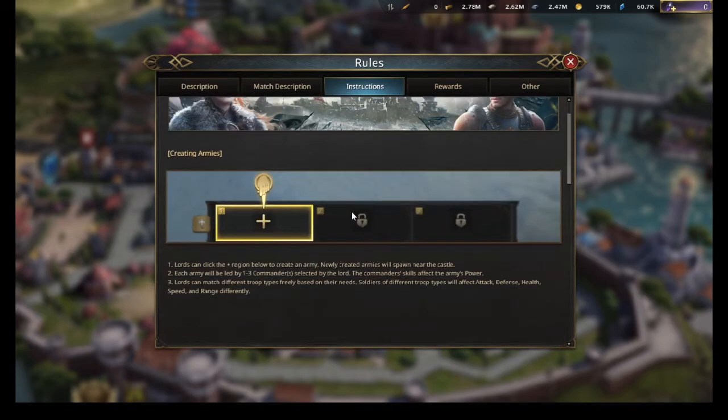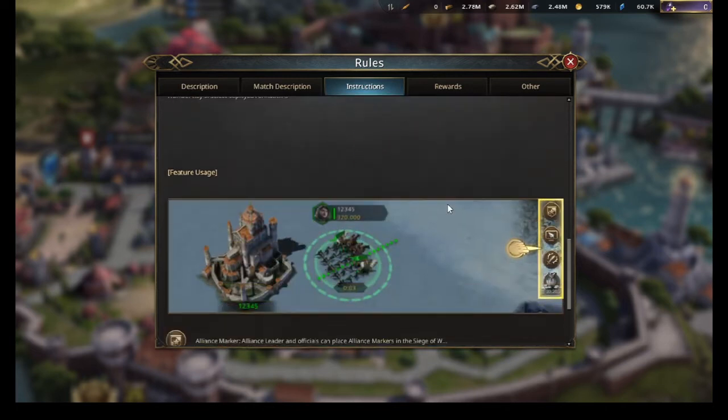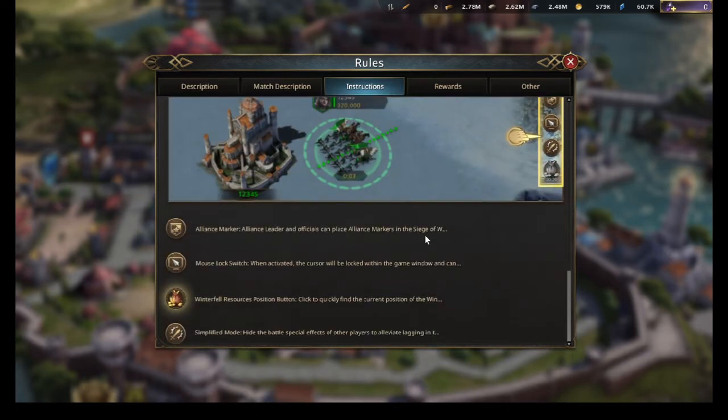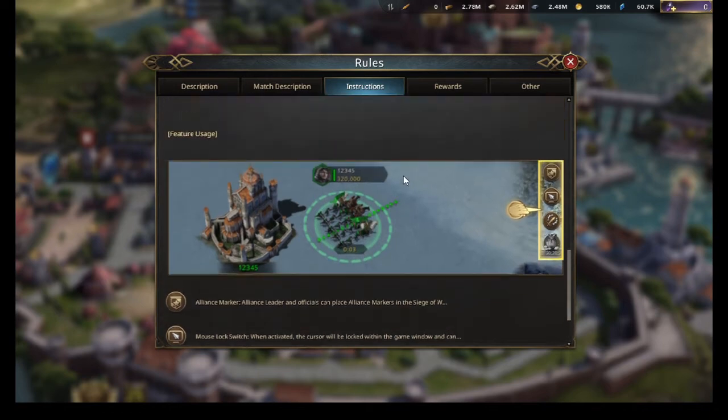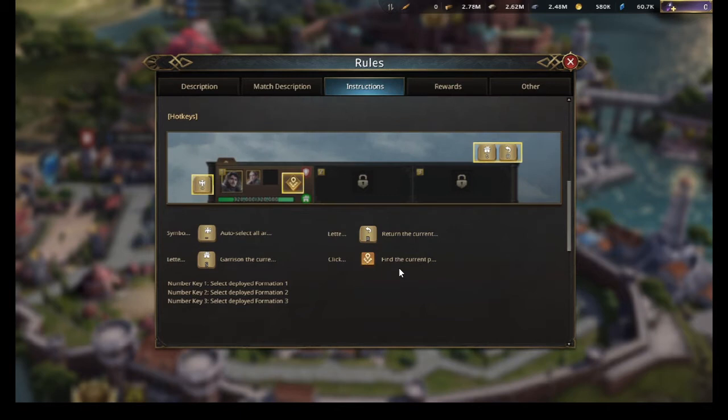Once you enter the map, you'll be asked to create armies that you can move around, and there are certain ways and buttons you can use to navigate or communicate with your alliance members. I'll show all of that when I show the map and what you can do before entering.